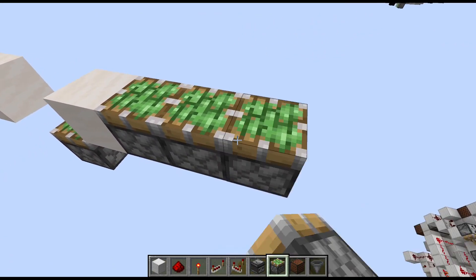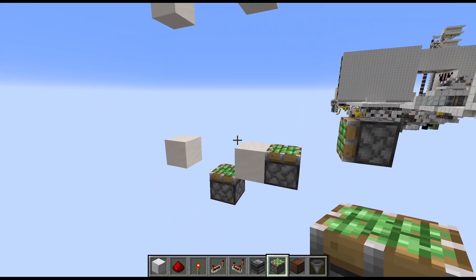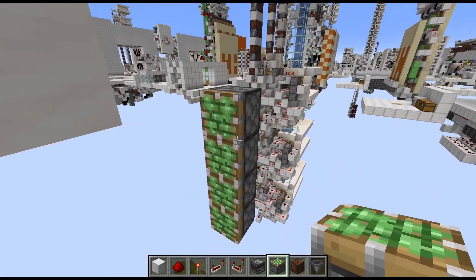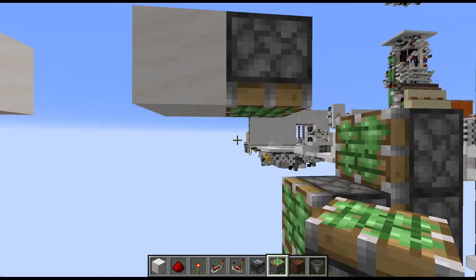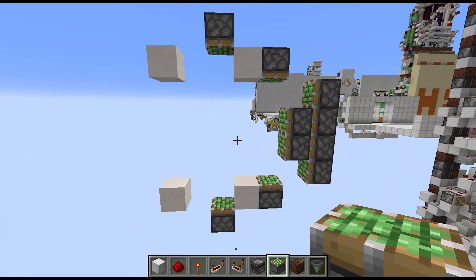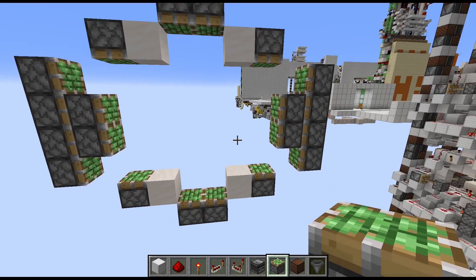Then go two out and one up — that's where we need another sticky piston, this time facing inwards. Go ahead and place another three on top and then two in front of the middle ones. Now mirror those to the top: one there and one diagonally facing downwards. With that all of the main pistons are placed — now it's time for the circuitry.